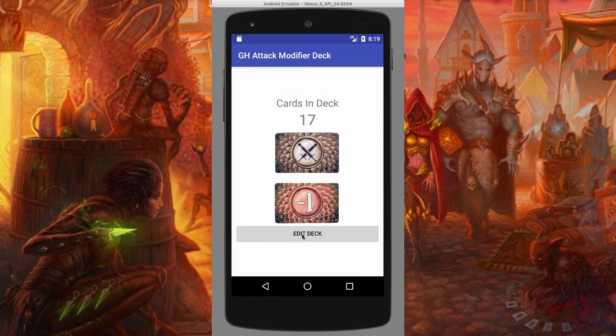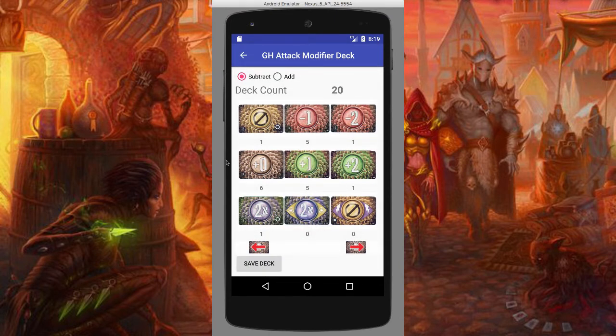You can also edit your deck. This screen has all the primary cards that come with it — all the basic cards, the curses, and the blessings. Up here you can see there's a subtract and an add button. It defaults to subtract because normally when you start, you're going to be subtracting maybe some negative ones out of your deck, but you can also add cards. So let's say you had to add some curses to your deck — you can click add and add some curses to your deck, just like that. You can save your deck.